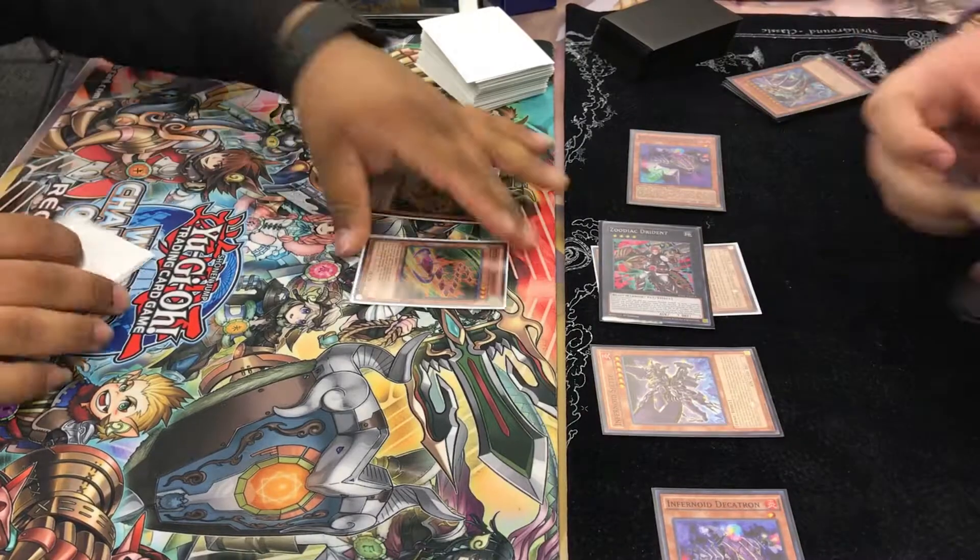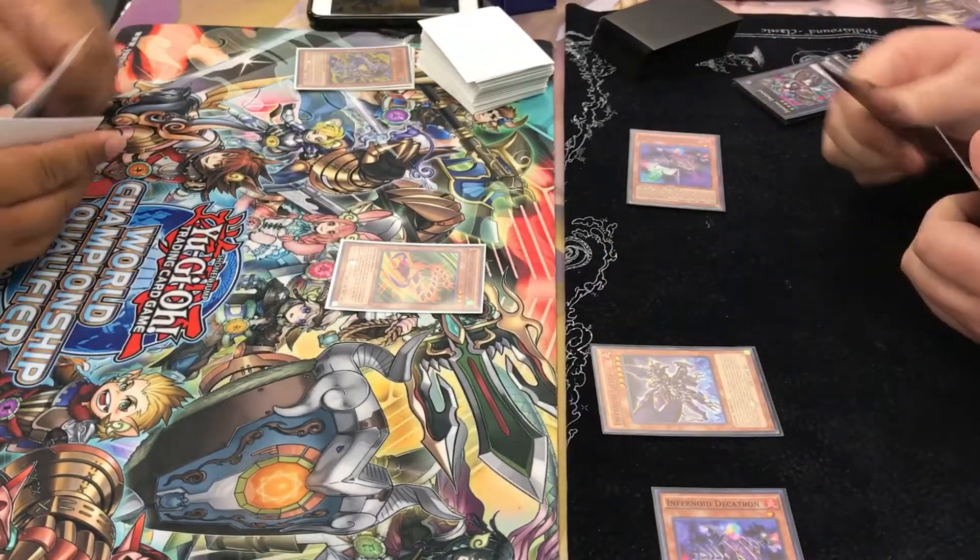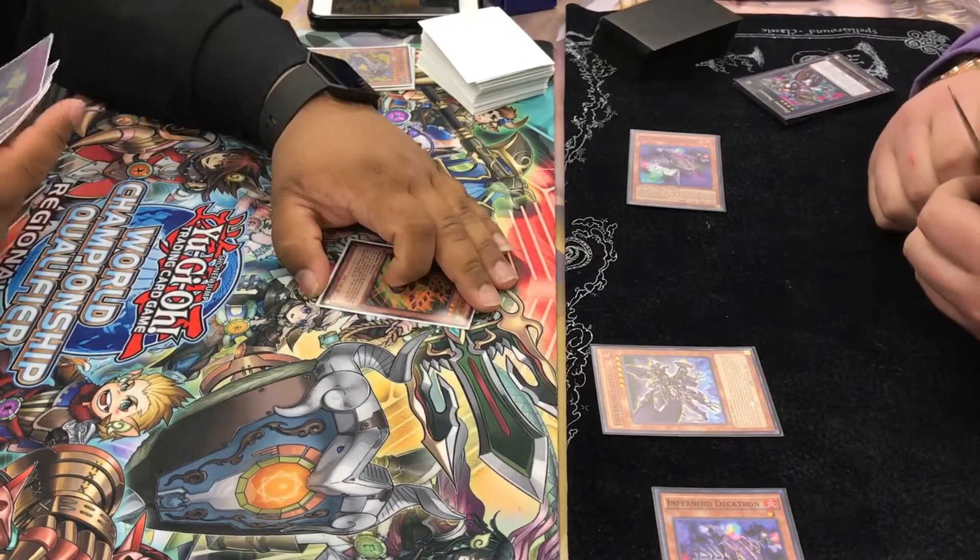He actually goes for the Dryden. So I pop it, and then he attacks my Dryden. I thought he was going to go after my Dekatrons, but he ends up going for the Dryden, which is probably the better play.